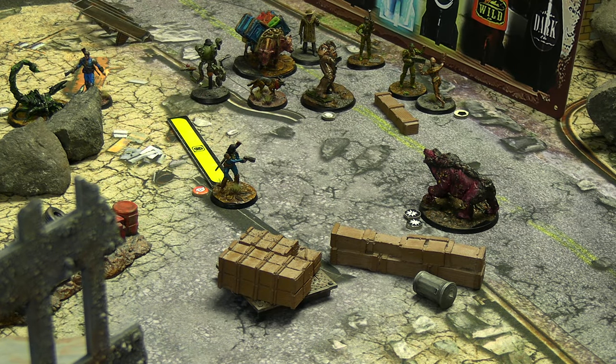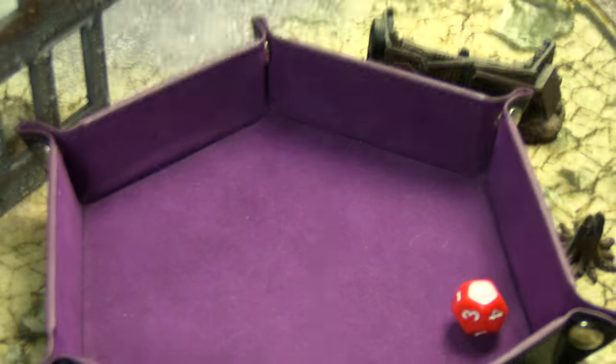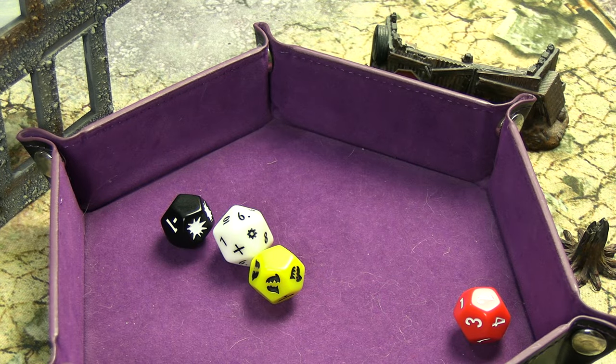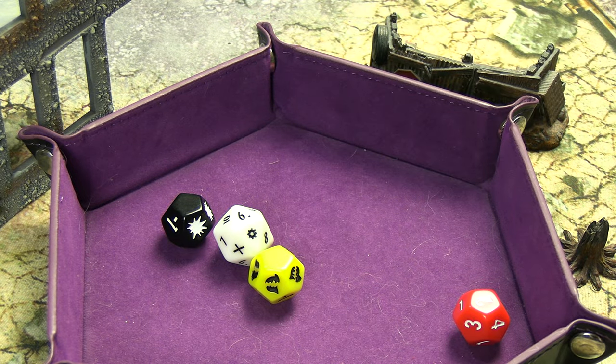Got to get worth out of that Gauss Rifle before potentially getting stuck in combat. I move Nora up — she fires, gets the black die bonus, no Unnerving since she's shooting at the Yao Guai, but Helios One lowers her down to fives. She blanks out on both dice and misses by one. That's just pure spite honestly.